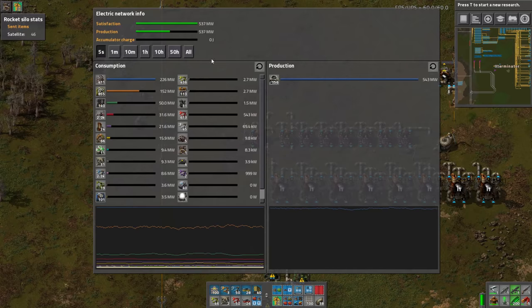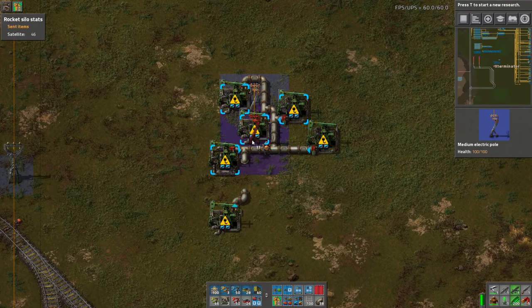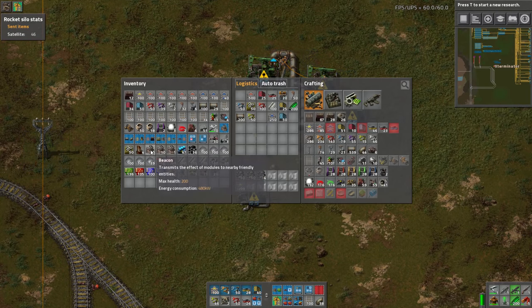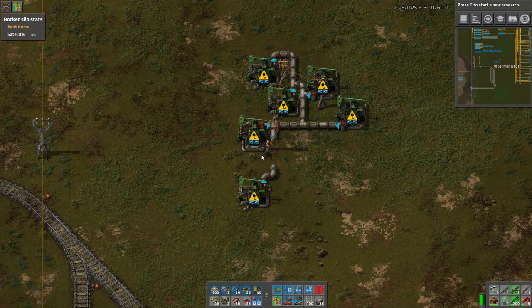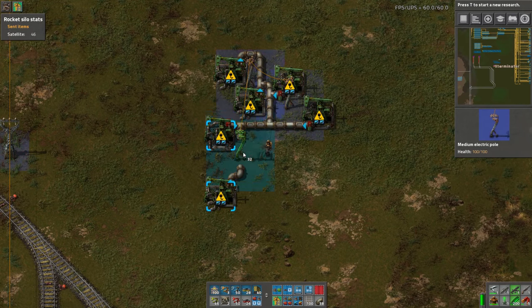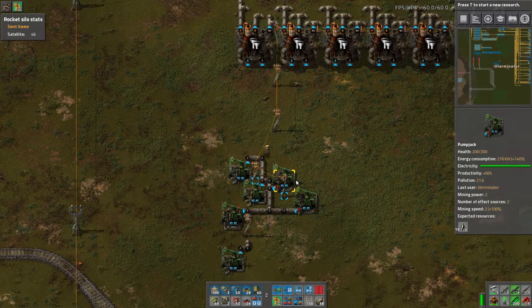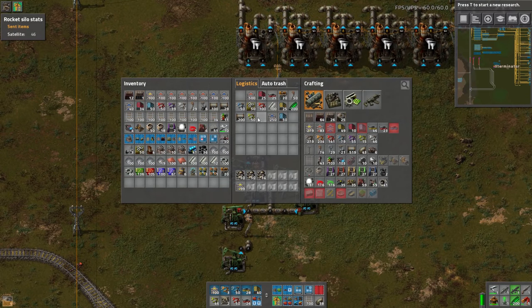Our power — we are going to need to expand power; these guys are not powered currently. I'm going to try to be strategic as to where I put these poles so we can still fit as many beacons as possible. A beacon can go here so I don't want to put a pole there. A beacon cannot go right here because of the pipe, so that's fine. Let's run some power from here up to here. We probably want at least one tank for the oil.